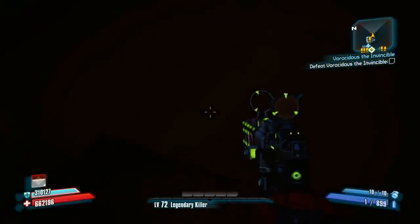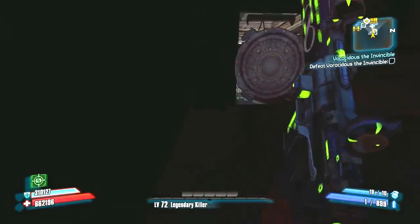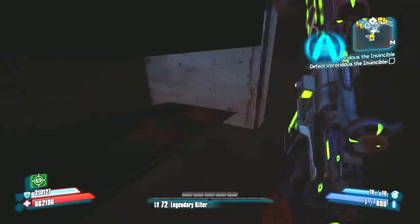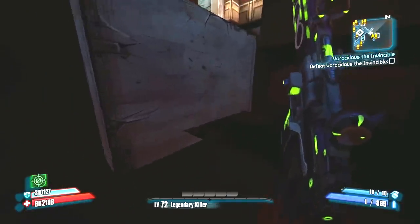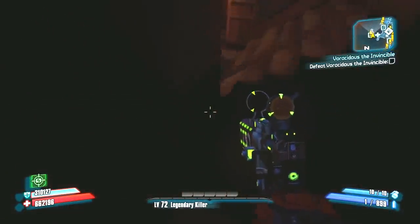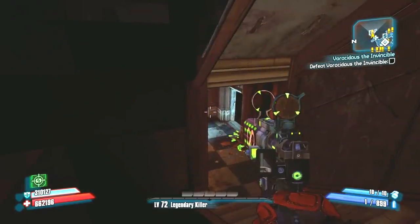Let's go back outside real quick. You can go underneath the stairs and get inside this room. Another thing you could do — but we don't have time right now — is instead of jumping down here you can jump on top and actually be on top of the different rooms throughout Marcus's area. You can walk around on top of those platforms up there. Lots of cool stuff you can do from this area.